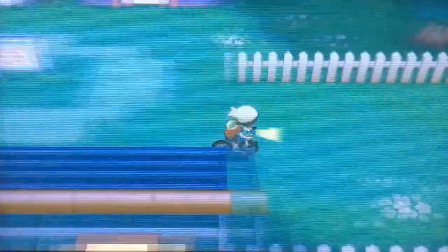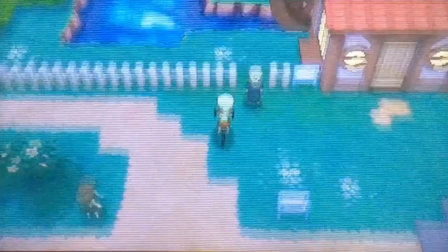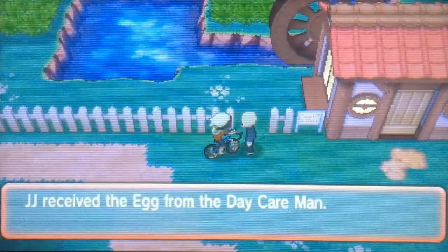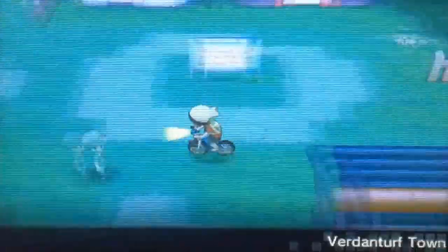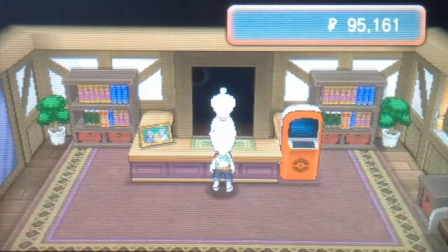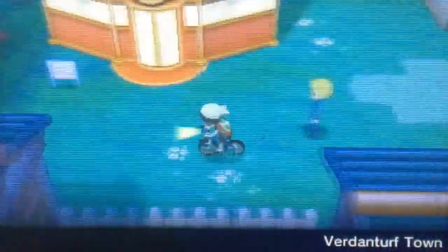What you want to do is cycle around until he turns around and gives you an egg. I'll fast forward this because it can be fairly boring. There we go — he has turned around. I'm here at Mauville, by the way. There are two daycare locations in Pokémon Omega Ruby and Alpha Sapphire: you can either go here to Mauville on Route 117, or you can go to the Battle Resort, where there's another one there, which is pretty handy.